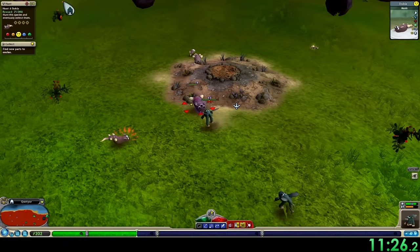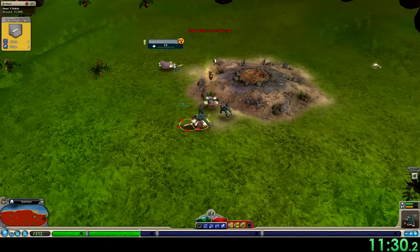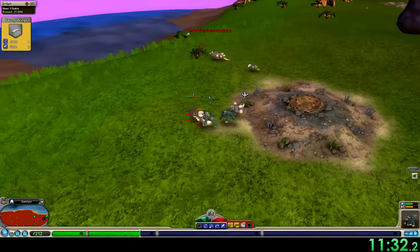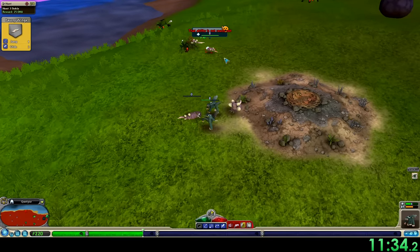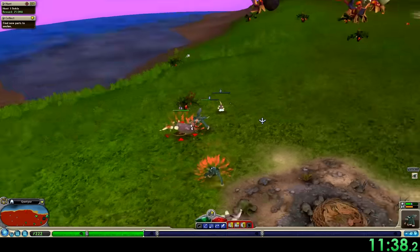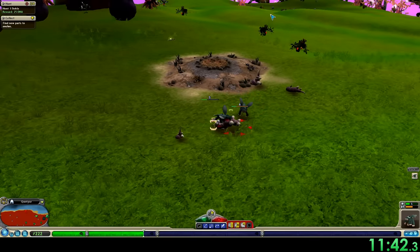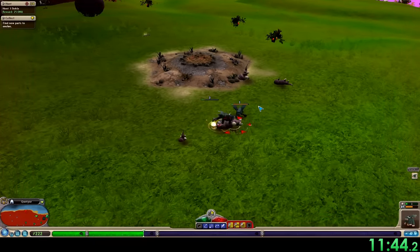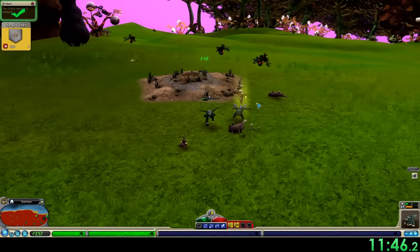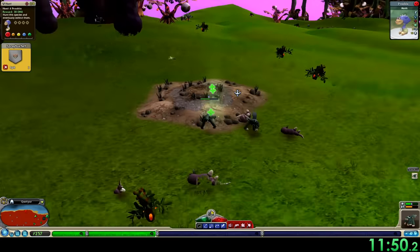Pretty RNG heavy section of the run. The actual fighting is pretty straightforward, but the creatures and their nest locations are pretty random — I haven't really figured out a consistent method. I don't usually recommend killing the babies, but I only saw four total including the baby, and if all the adults die sometimes the baby will die too, which means I won't get the extinction bonus. So I killed the baby first to make sure I could get all of them.